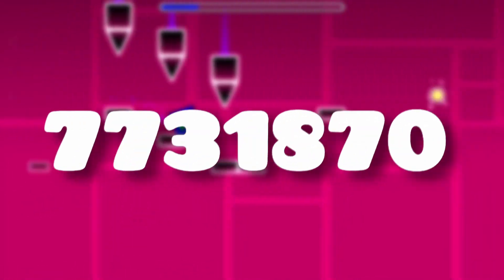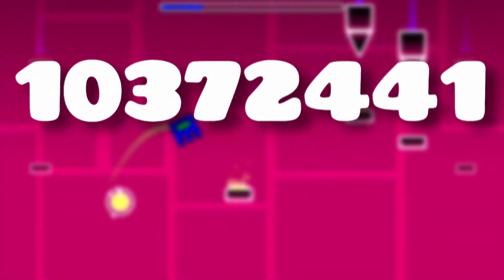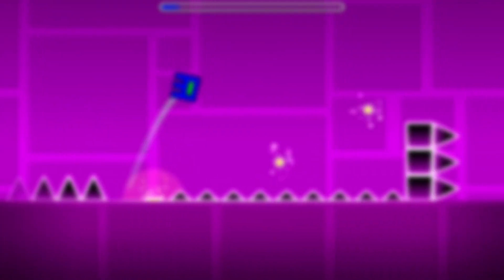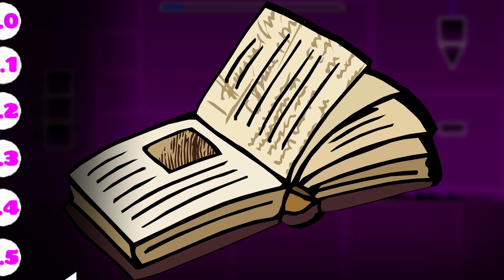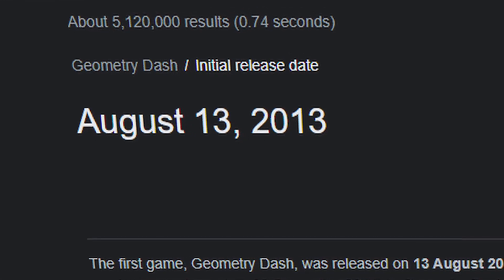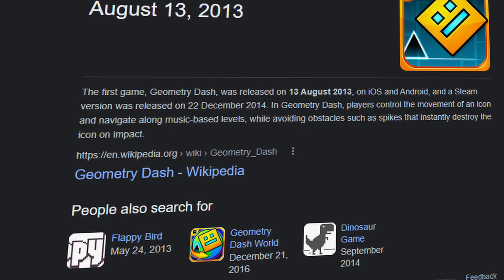So I started investigating to find more stuff about 2.2, and now I think 2.2 will break the internet. But first, we need to talk about the history of this game. Jump to Dash, or previously known as Jump to Dump, was released on August 13, 2013, as a very simple platforming game.